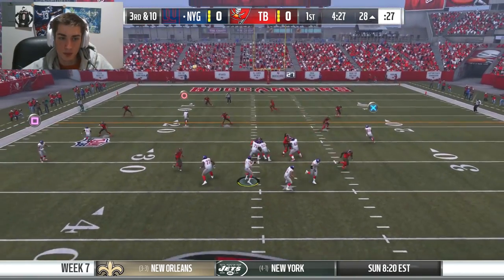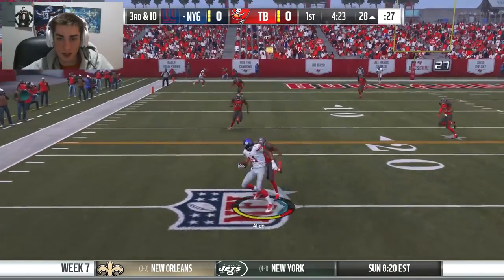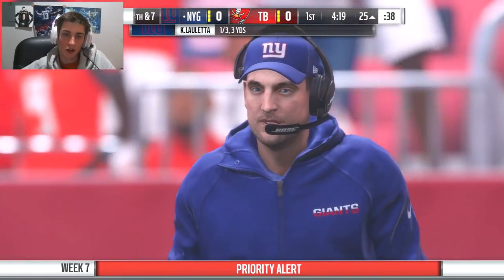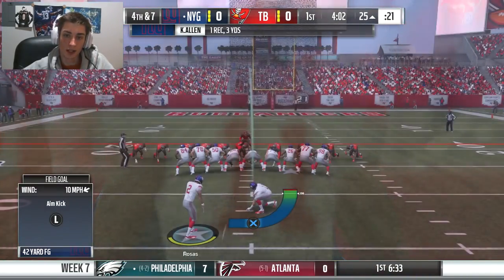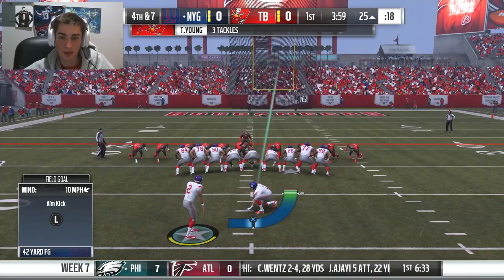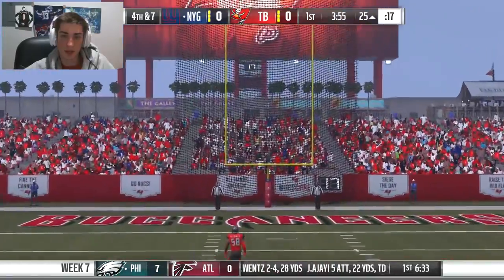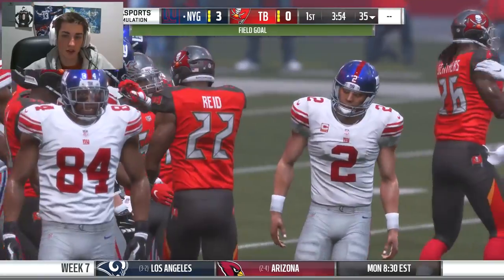We've been facing some mean block sheds in recent weeks. Loletta on the run — there's that throw under pressure, probably left the pocket a bit too early. Missed that one. Third and ten — we're just going to check down to Keenan Allen. We're going to settle for the field goal anyway. Kick is up and good — three-nothing Giants to start this thing off.